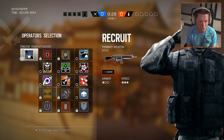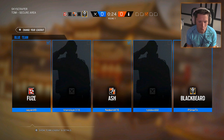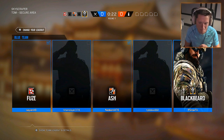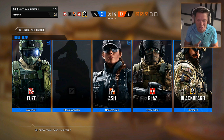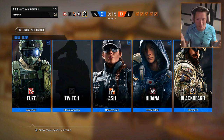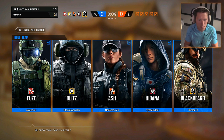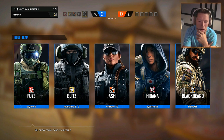Our next map is Skyscraper — this should be interesting. We're going to hop back in with Blackbeard. That last one — I just don't think our teammates were really up to par. We'll see what happens here. We've got two full teams, fresh rounds. We've got Fuse, Blitz, Ash, Hibana, and Blackbeard.